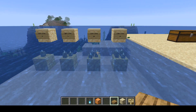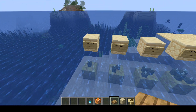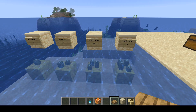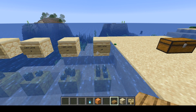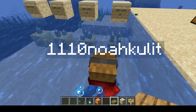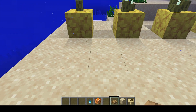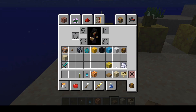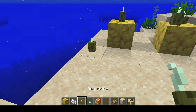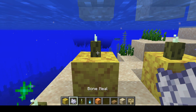There is yet another source of light — sea pickles. One sea pickle gives a light level of 6. With two, you get light level 9. With three, light level 12. With all four on one block, you'll get a light level of 15. Remember, if you set a sea pickle down on a regular block and try to bone meal it, it's not going to work. But if you set a sea pickle on a coral block and bone meal it, you will get more.